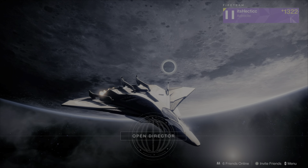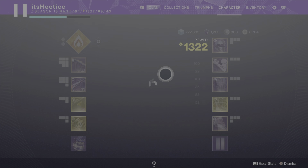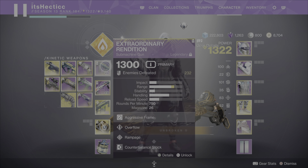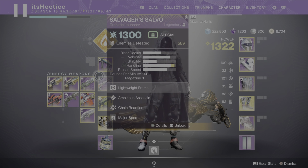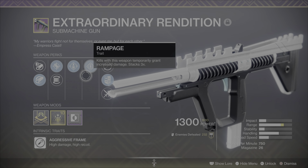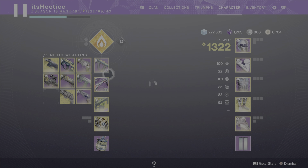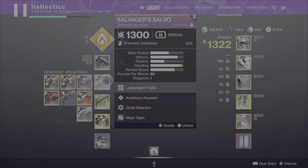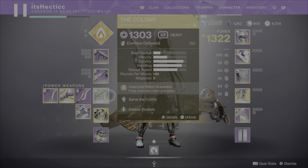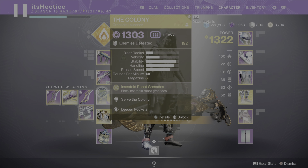For what I'll be using in this exotic farm is the Extraordinary Rendition — a submachine gun — with Overflow and Rampage. You don't need to use exactly what I'm using, but it's really good for this farm. I'll also be using the Salvager's Salvo and the Colony. You might wonder why Colony over Lament — it just comes down to preference; if you don't want to do all the combinations for Lament, Colony is a lot faster.